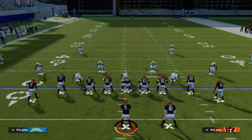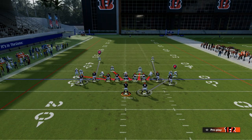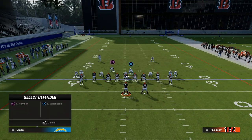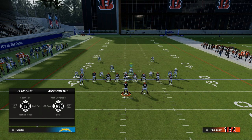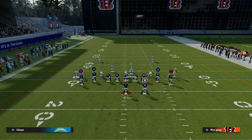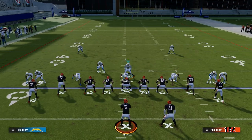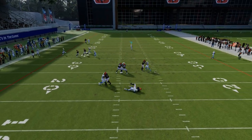You can also man that gap on the running back to take him away, and then send pressure from the other side. Maybe you want some extra coverage over there — but the point being, you're still able to get that pressure in.